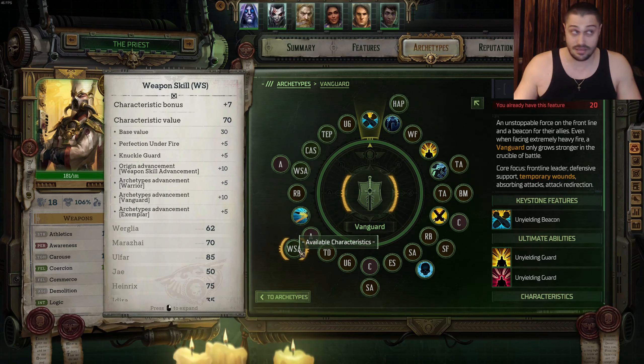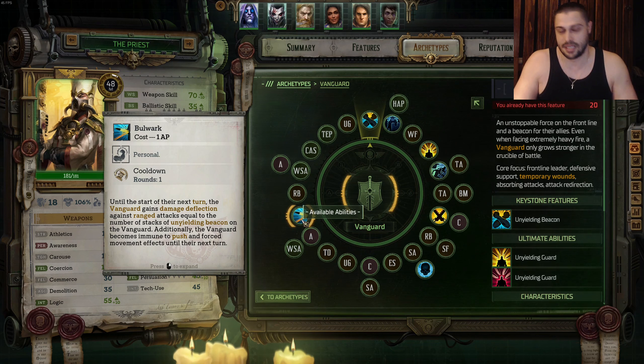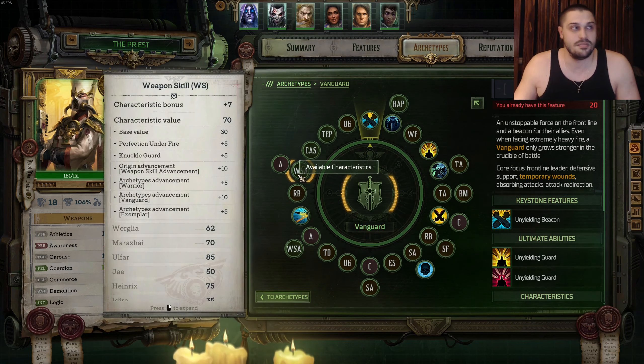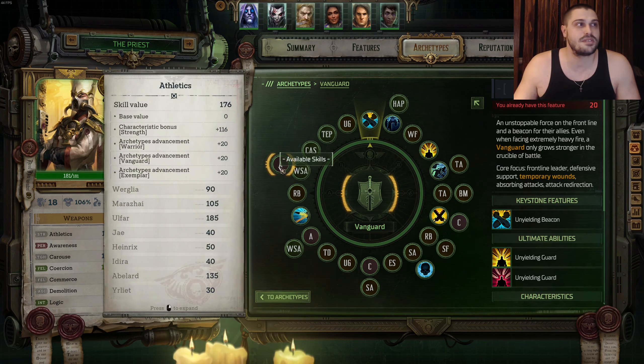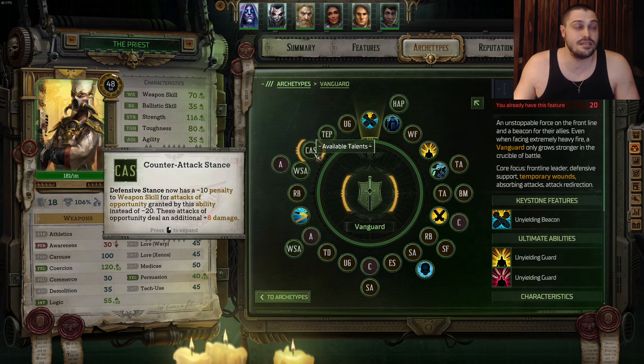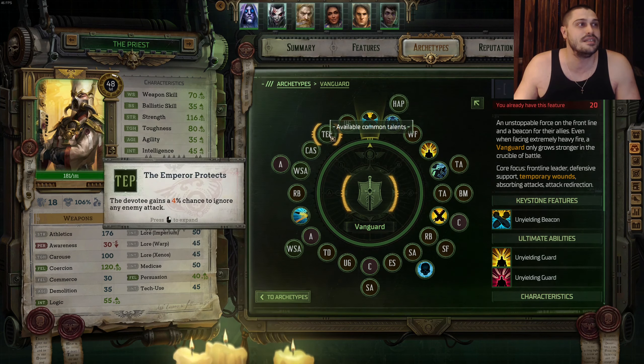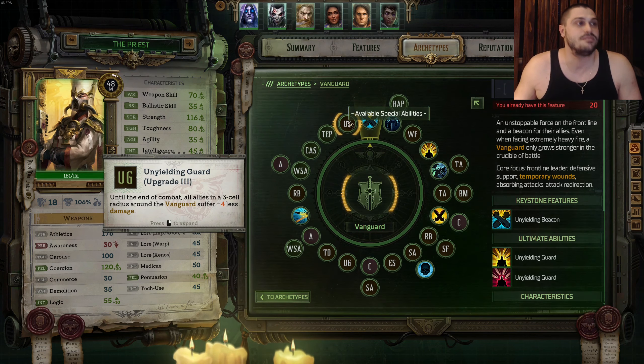Then Taunting Defense talent for additional Parry. Then Athletics into Weapon Skill. The final ability we get is Bulwark from the Vanguard. After Bulwark, we take Renitent Beacon for additional Armor and Parry, then Weapon Skill, then Athletics. On the next level it's Counter-Attack Stance — the upgrade for Defensive Stance. Then Emperor Protects for a 4% chance to negate all damage. The final Ulti Upgrade on Vanguard is Ulti Upgrade number 3.